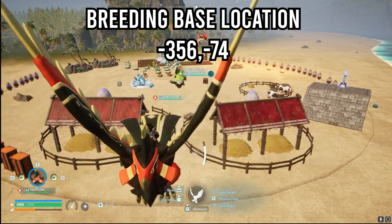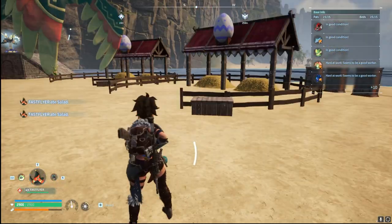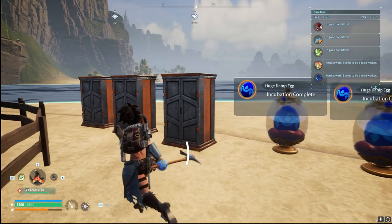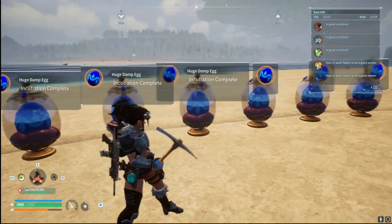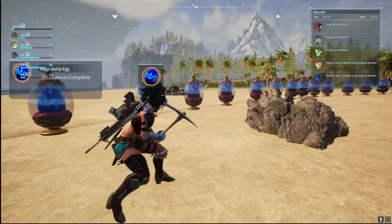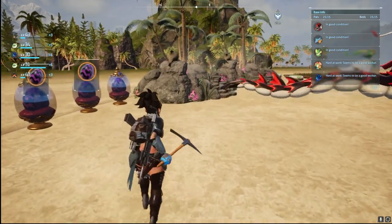This base is what I use for my breeding as well as my farming. Inside this base we have two breeding farms as well as a ranch, so we can get those cows and chickens in there to continuously get eggs and milk. That gives us the ingredients to make cakes, which are important for breeding — that's how the pals inside the breeding pens actually make the eggs.